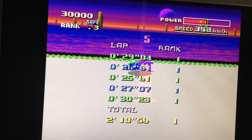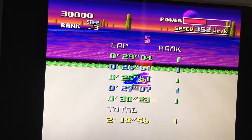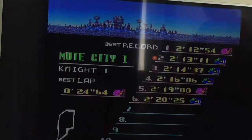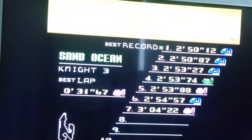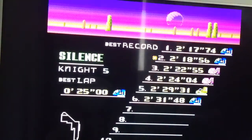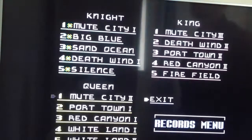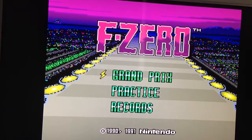We were able to finish every race in first, just not every lap. We can have a look at our lap times — we got the second fastest rate and the fastest Sand Ocean time, not too bad on Silence. Hope you enjoyed the first part of the F-Zero Let's Play. Next time we'll be doing the Queen League where we'll be tackling with the Golden Fox, and after that we'll be doing the King League with the Fire Stingray. Hope you enjoyed, guys — this is JeroiGamer signing off.